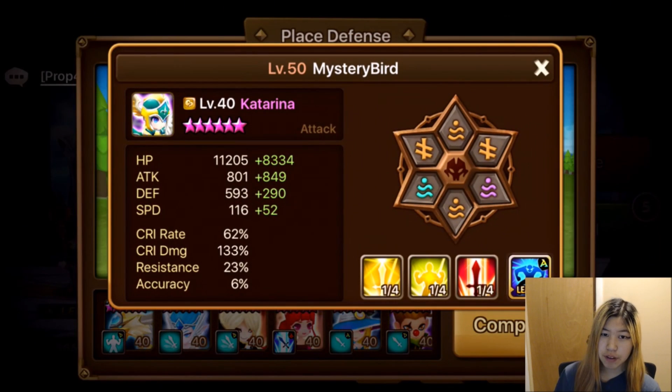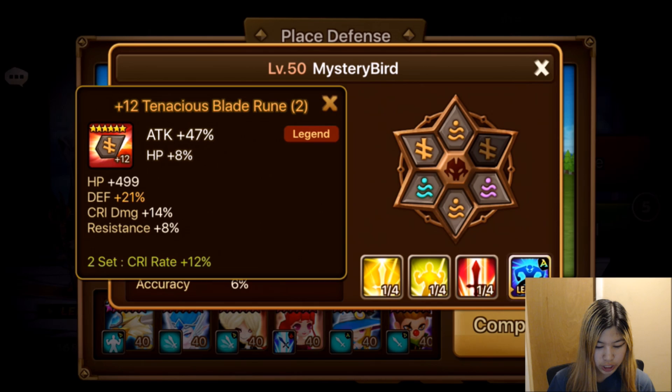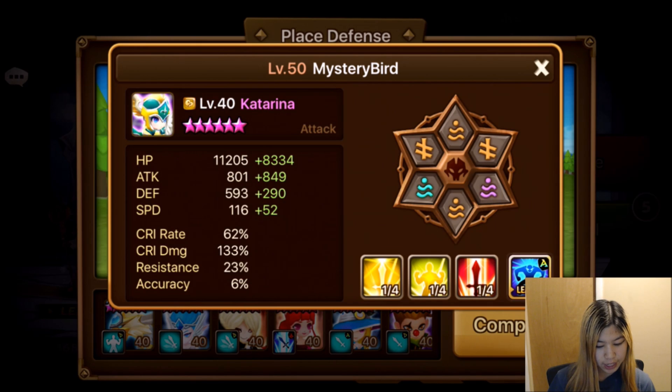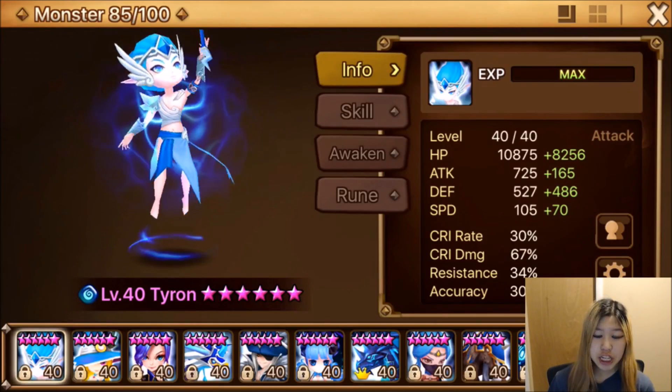Then we have Katarina, who I stripped most of her good runes to put on my Lucians a while ago, so she's sitting with some awful runes — attack, crit damage, attack. But again, she's just here for the threat, nothing else really.